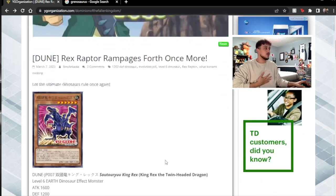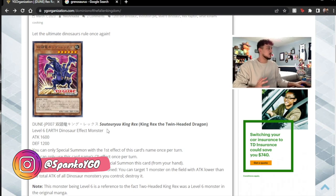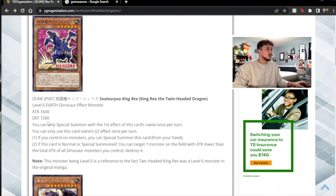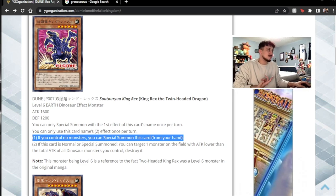Rex Raptor Rampage is first up. This card is a retrain of Twin Headed Dragon — King Rex is a Twin Headed Dragon. Level six, 1600, 1200. You can special summon this card with the first effect once per turn, and use the second effect once per turn. If you control no monsters, you can special summon this card from your hand. That's kind of like Doodle Beast Dino Stego — you control no monsters, special summon. I wish it said you can special summon if you control a dino as well, but yeah, you have to control no monsters.